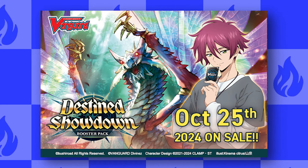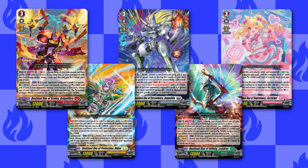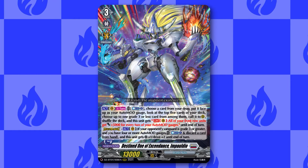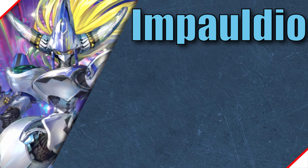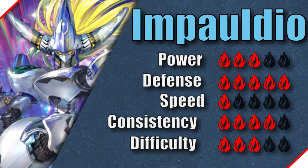The release of DCBTO4 Destined Showdown brings in the next line of Divine Skill units with the Destined ones. In this video, I'll be going over the Destined One of Exceedance, Impaldio. Impaldio is a defensive deck that scales the more damage it takes and can also gain power without having to hit defensive triggers.